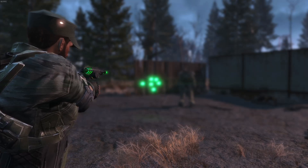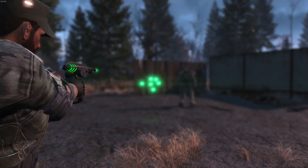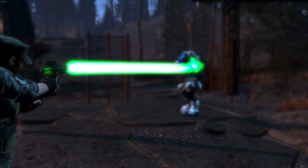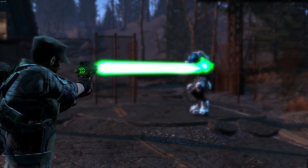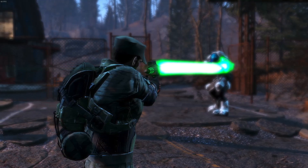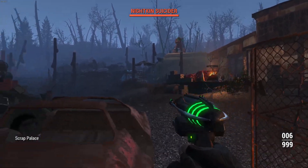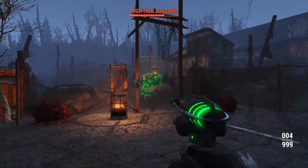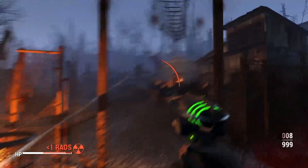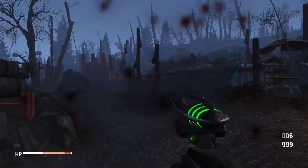There are a couple versions of this weapon you can download — one adds it as a standalone weapon that will spawn anywhere a regular plasma pistol would spawn, so that could be on gunners or different enemies in the late game. Or you can download it as a replacer for the plasma pistol. This won't replace all plasma weapons, just the pistol variants. What it actually does is take the original plasma weapon in Fallout 4 and make it only a rifle — it removes all pistol grips so now it is just a plasma rifle, and any plasma pistol you find will be replaced with this Advanced Plasma Pistol, which is a pretty interesting replacer concept I haven't seen before.